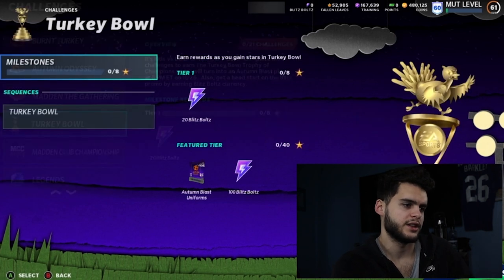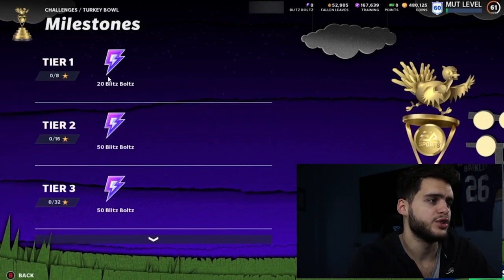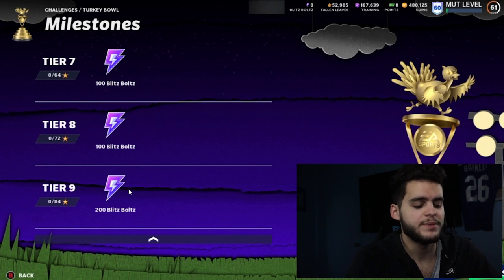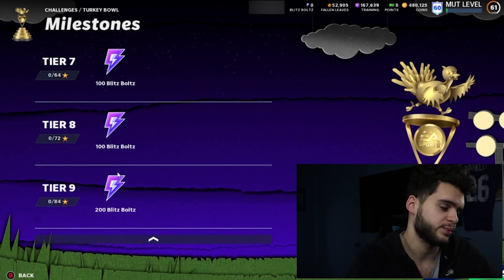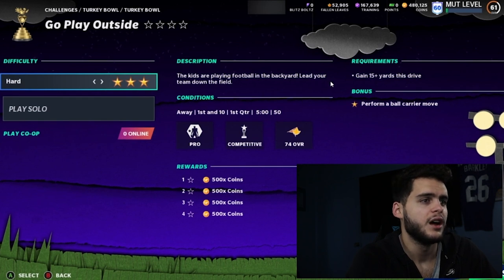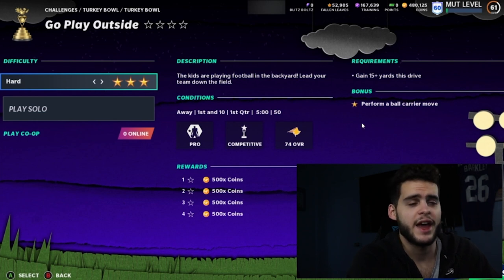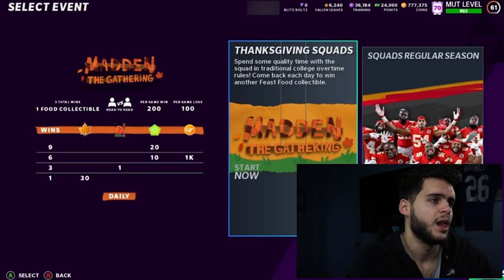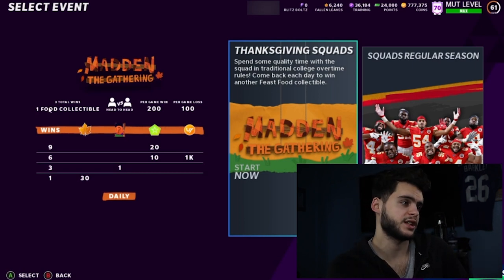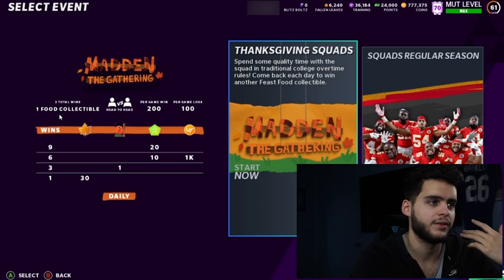For the Turkey Bowl, you do get a head start on Blitz bolts — 20 Blitz bolts, then 50, 50 — plus Autumn Blast uniforms, 100, 100, 200. Typically they do special pack offers and special players that require Blitz bolts, so if you have early Blitz bolts you have an advantage — maybe do the offer and sell the card quickly. The Turkey Bowl objective requires gaining 15-plus yards on a drive and performing a ball carry move — super easy, just throw a slant or streak and do a juke at the end. The Thanksgiving Squad gathering event also gets you free food feast collectibles — three total wins for one collectible.